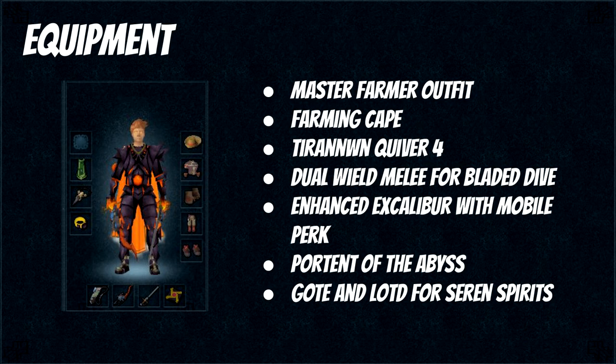Now let's look at the equipment you want to bring every time you're doing a farm run. Start with the Master Farmer outfit — as said before it has great benefits and you want to bring this if you have it. Then your farming cape, whether it's 99 or 120. A Tirannwn Quiver 4, or bring the 3 if that's what you have. Dual wield melee for Bladed Dive along with an Enhanced Excalibur with the Mobile perk, letting you Bladed Dive and surge more often. Then you want a Portent of the Abyss for the combat bracelet teleport. And finally Grace of the Elves and Luck of the Dwarves just in case you get a certain spirit.